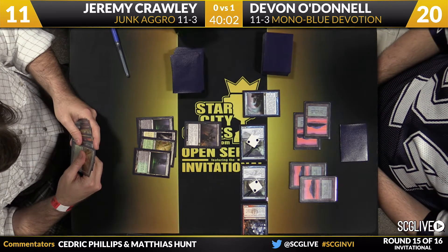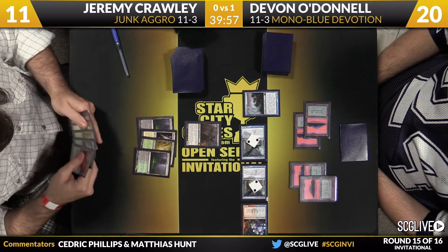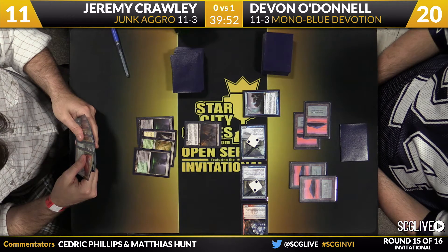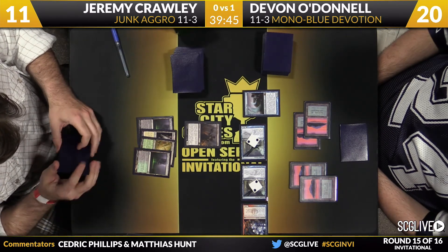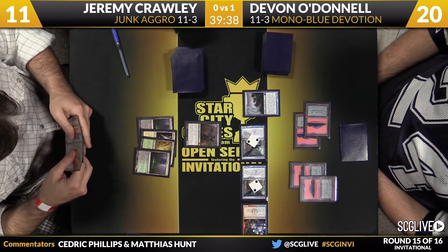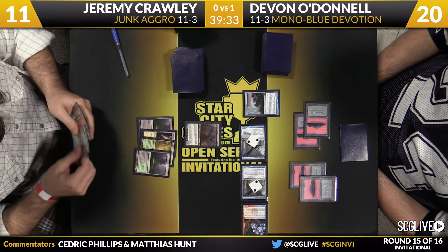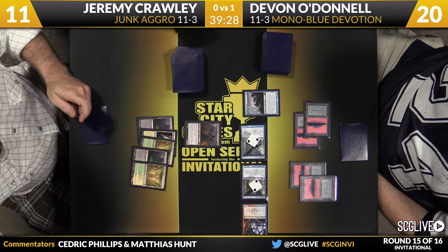Crawley at 11. The dangerous thing for Crawley is he passed the turn with three mana available and didn't do anything with it. When you're playing against a deck full of one-drops with an aggro gameplan, you probably can't afford to just not spend three of your mana on a turn. It kind of feels like if they curve out, you have to curve out too to keep up. Right now Crawley has cast one spell and O'Donnell has cast four — almost regardless of matchup, if that's the spell count, you're probably losing.